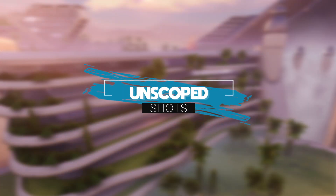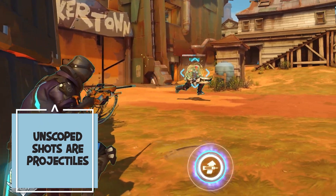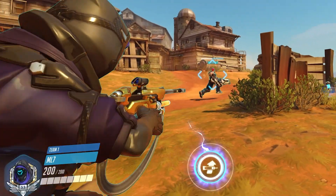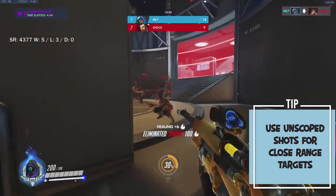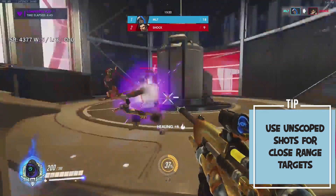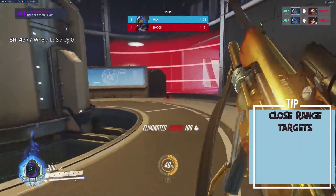Unscoped shots are projectiles, so you need to predict where the target you're shooting at is going to be when the bullet hits, while also taking into consideration the travel time of the bullet. Targets at long range will be hard to hit while targets at close range will be easy to hit. You'll most often use unscoped shots for close range targets.